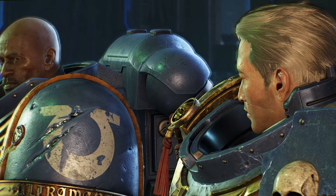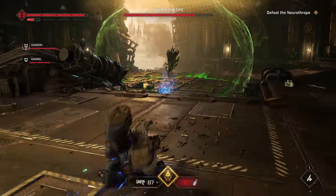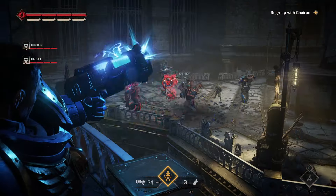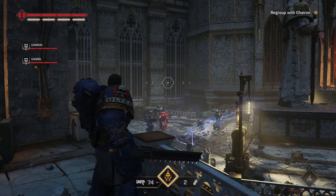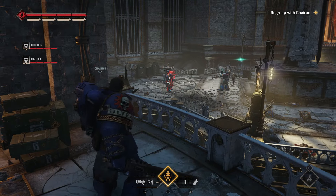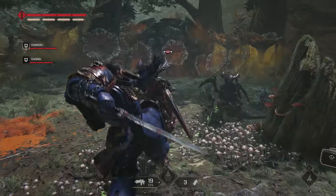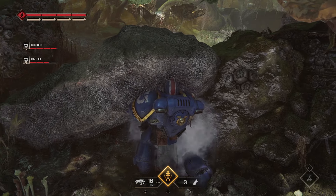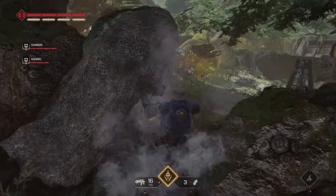Warhammer 40K Space Marine 2 has plenty of easter eggs within the main campaign and the operations missions. These do relate to Warhammer lore, but whether you're new to the game or a longtime follower of the franchise, this shouldn't take away your enjoyment of the title. Today we're going to look at some details that you may have missed during your playthrough.